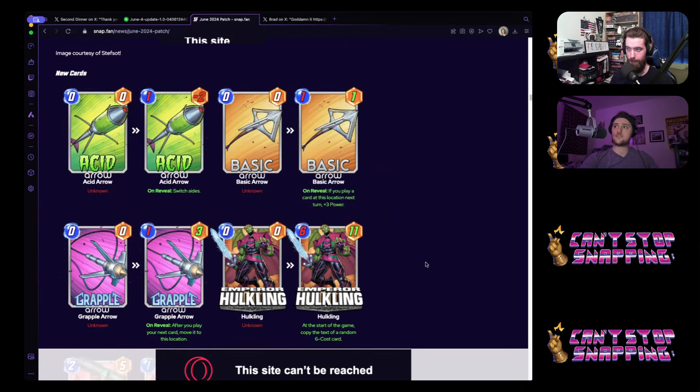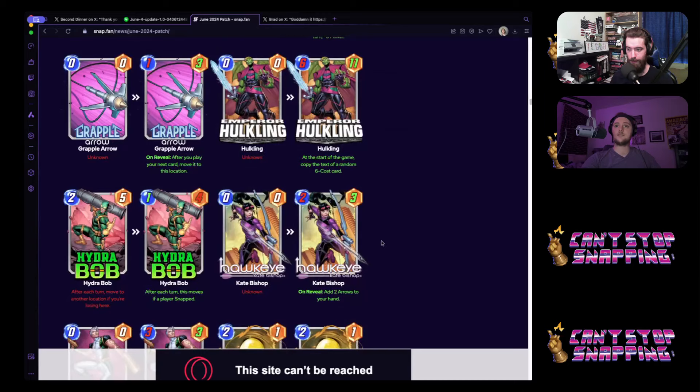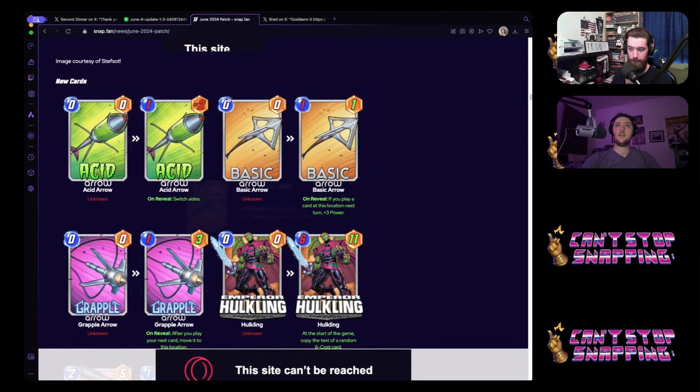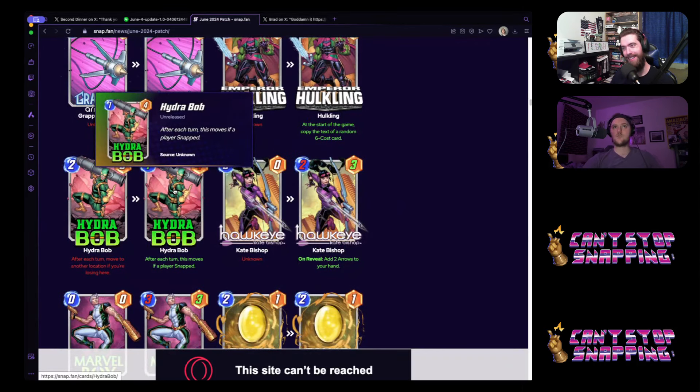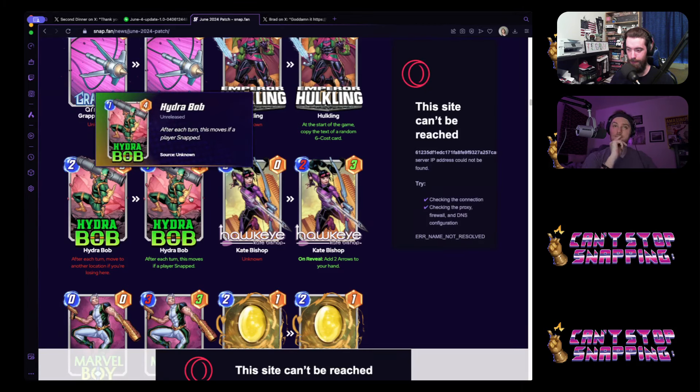All the data mines — the fun stuff! Let's talk about release order, starting with Hydra Bob. Hydra Bob's now going from a two-four — after each turn move it to another location if you're losing here — to a one-four. Now it moves if a player snapped, which is a really interesting mechanic. More stuff happening on snap would be very cool. It's not super impactful, but a one-four is the first raw one-four of its kind — we had Martyr as a one-four but she got buffed to a one-five.